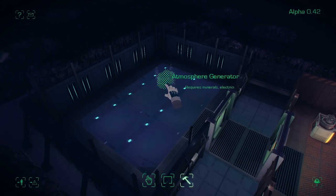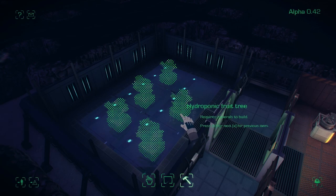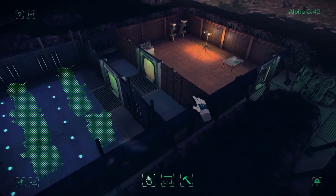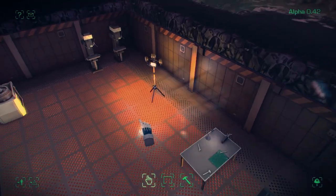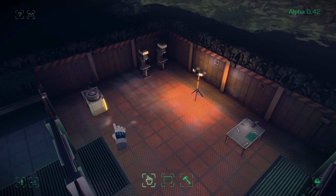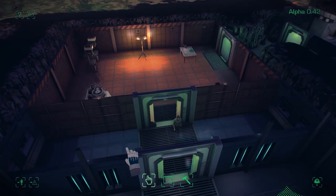We need to get some food growing in the base because we're going to run out of rations soon. Place some hydroponic trees as they're basically free. We can save some power by turning off this light — you can turn off lots of things by clicking them, even the atmosphere generators now. That will spin down and start releasing less and less air and eventually completely cool off.